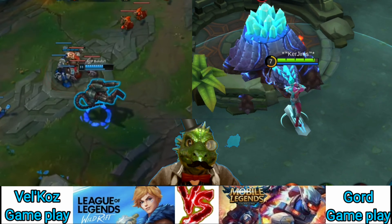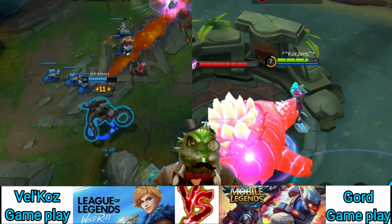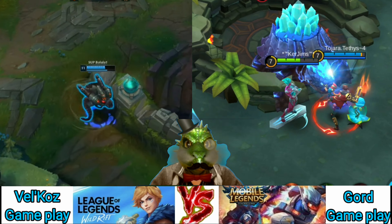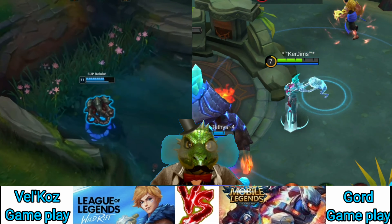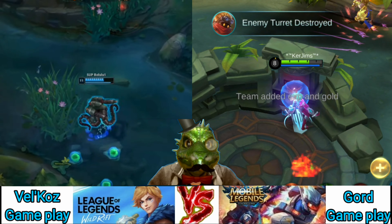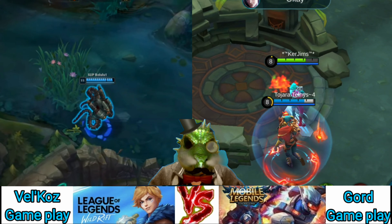As mentioned, Gord lacks an organic escape. As such, he is susceptible to ganks from people that can get in your face. His ultimate roots him in place, making you a sitting duck for enemy skillshots. Zilong in particular is rough to deal with, as he can dash through your ultimate and interrupt it while simultaneously putting you out of position. Gord's damage mainly comes about over time, leaving enemies the opportunity to activate shielding or to heal up their teammates. Take all of this into consideration when planning your attack.